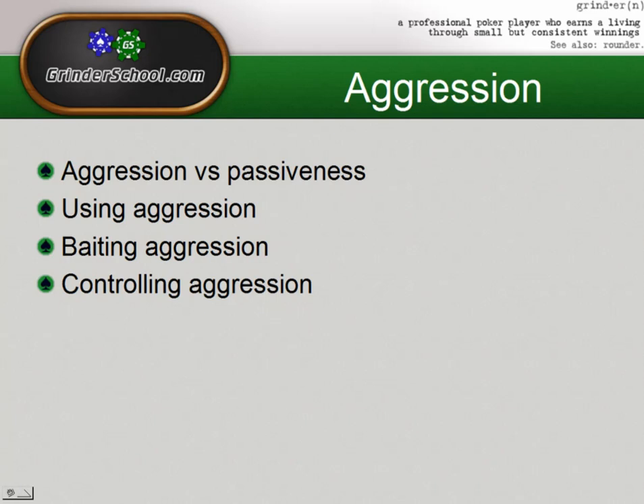When we decide to use aggression ourselves, we want to try to maximize the spots where we're going to get a lot of folds. We're also going to take advantage of any sort of aggressive image we have to get value from our value hands, and against competent players, we're going to balance those ranges. We might be doing overbet jams, for example, both for value and as bluffs, and spots to merge our ranges.